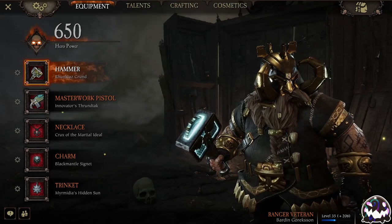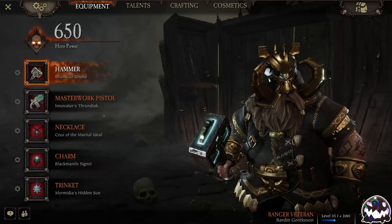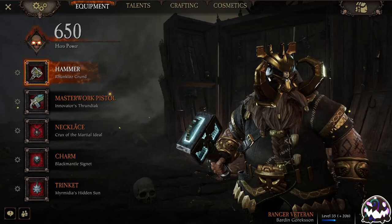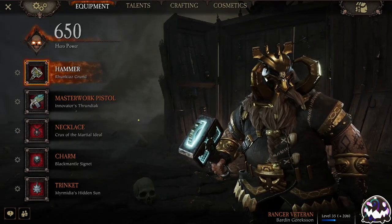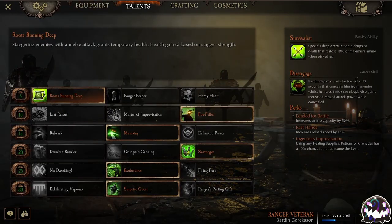I'm running One-Handed Hammer not because I'm looking to do a massive amount of damage, but because I want to go more defensive. We're going into a quick play, so I'm not going to know who my teammates are, and I'm not going to know what my ping is going to be, so I'd rather go more defensive than offensive. That's also the exact reason why I'm running more of a selfish build on Ranger Veteran instead of a more team-based build.